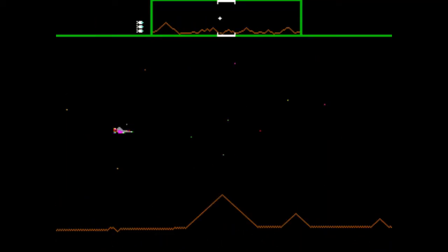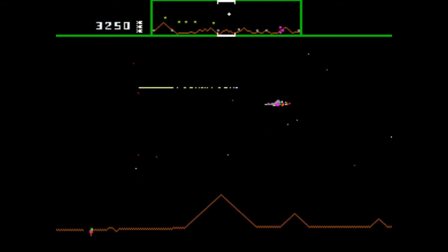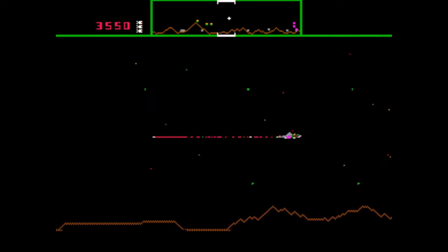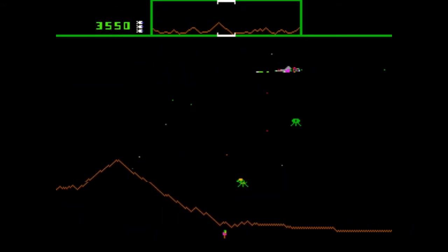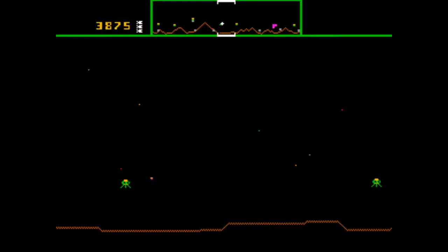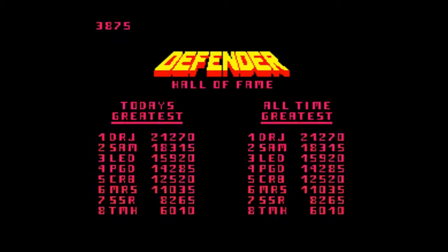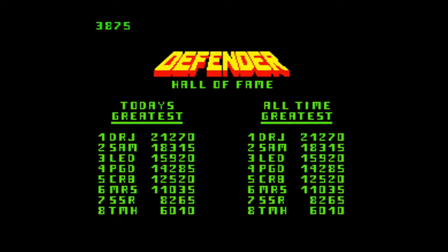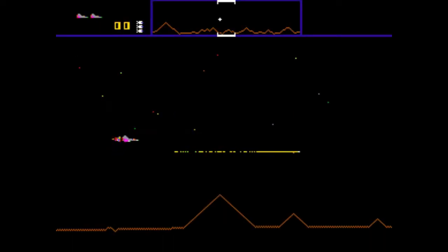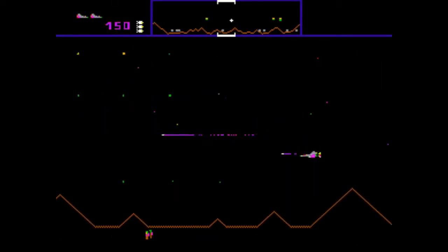Donkey Kong was all one screen — Burger Time was one screen, everything was one screen until somebody said, what if action could take place off of the screen and we could scroll? The screen is like a viewpoint looking in, and people went, oh! And so the side scrolling fast-paced action in Defender is one of the reasons it's now considered one of the most important games of the golden age of video games.